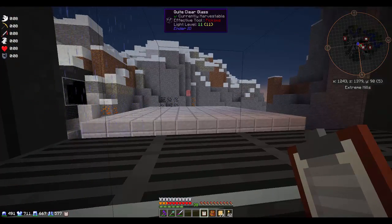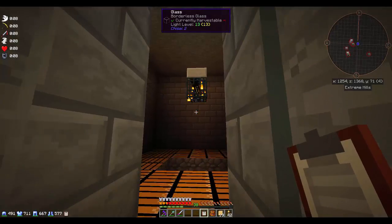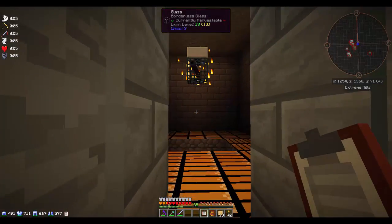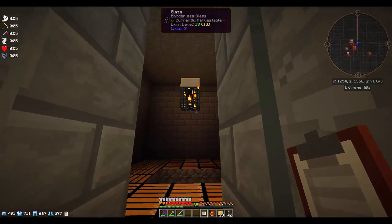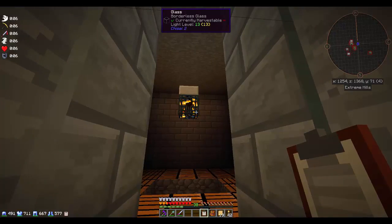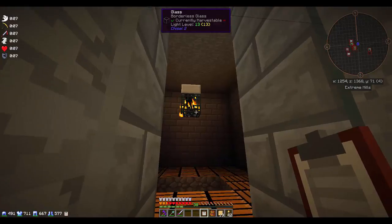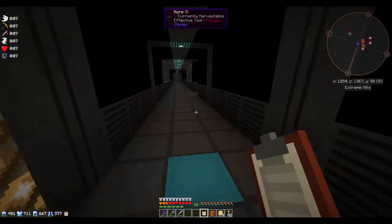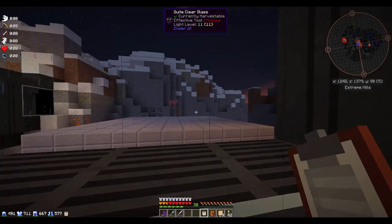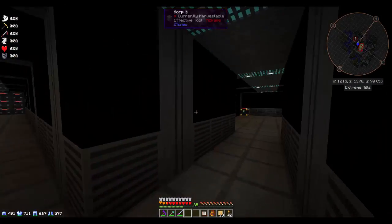We've got a couple of options for where we want to put our blaze farm while that dust is grinding up. We could just stack it on top of the wither farm — that would work. Our enderman farm is down here — they're falling down with a gravity trap and there's just a thing at the bottom to catch them. It's going a steady trickle but it's really slow. The wither skeleton one out here is working pretty well and we could pretty easily upgrade these more. I'll put that on my to-do list. Molecular assembler is going to be what we do in this episode because I don't think I've done that on camera before.